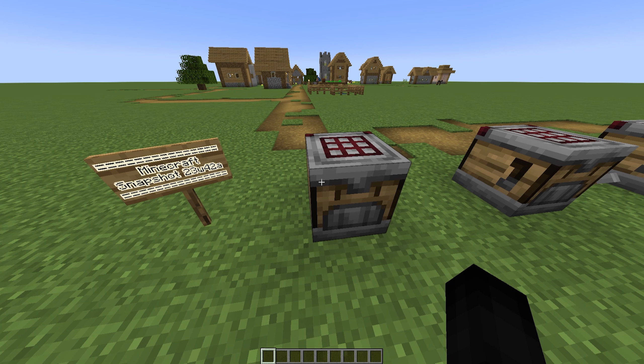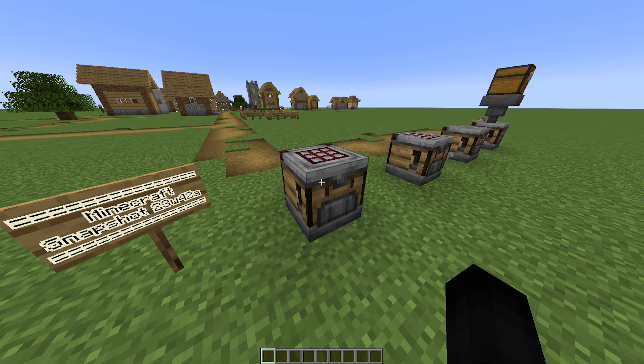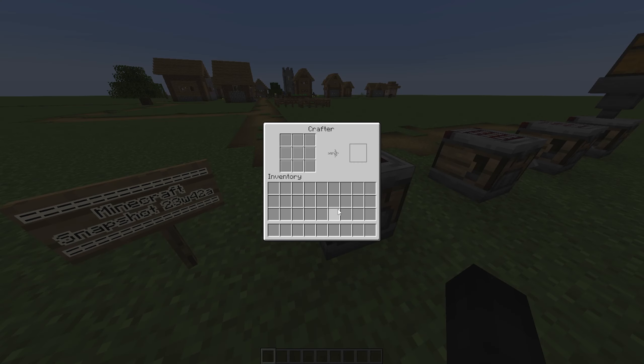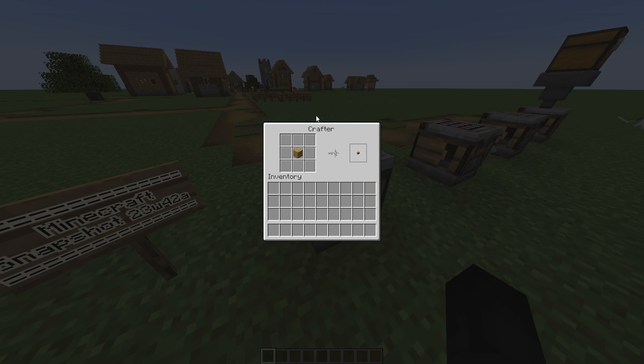The crafter doesn't have a recipe at the moment — I checked my recipe book in survival mode and it didn't unlock anything, so I'm sure they will add one in the future. The crafter allows multiple players to interact with it, similar to chests and hoppers. You can build your own crafting recipe as you desire, so anything you know how to craft — like a button — you put it in like any crafting grid.